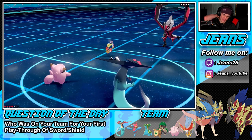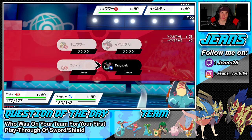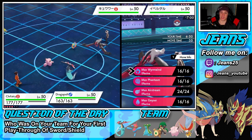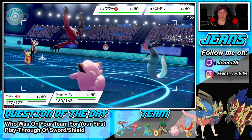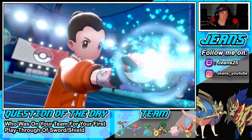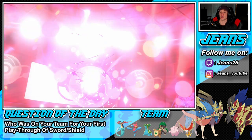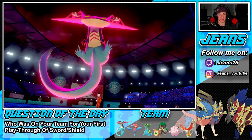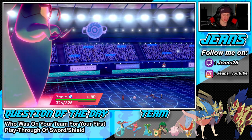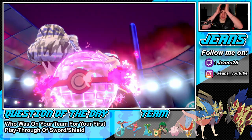No way he Ally Switches this turn — he's going to Ally Switch next turn, I know that for a fact. There's no way he goes for an Ally Switch this turn; if he does he basically wins. I think he'll go for Triage with Draining Kiss, try to proc a policy — then know I'm using a Dragon move and Ally Switch next turn. There's the Dynamax! He probably thinks I'm going for Follow Me, but I used Helping Hand, giving that attack boost. And we get a crit — yo, Pokémon gods, thank you so much!